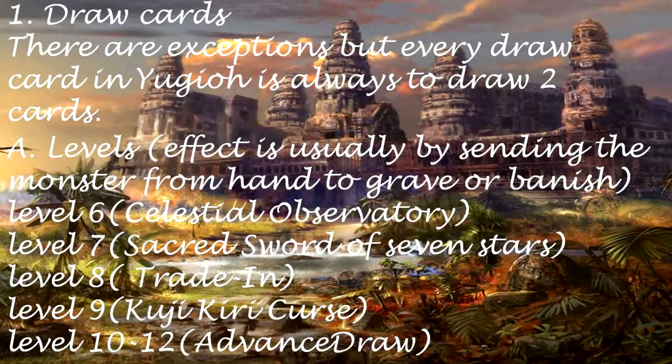Draw Cards: There are exceptions, but every draw card in Yu-Gi-Oh is almost always to draw 2 cards. The level-based effect is usually by sending the monster from the hand to grave or banish. Level 6: